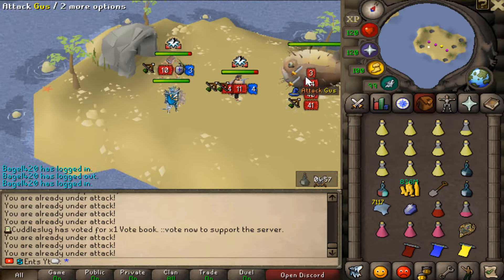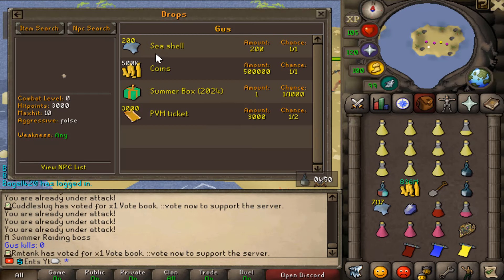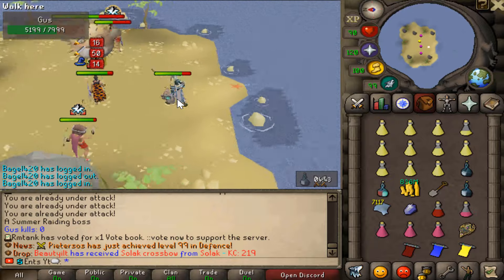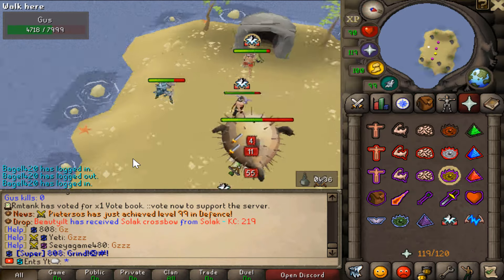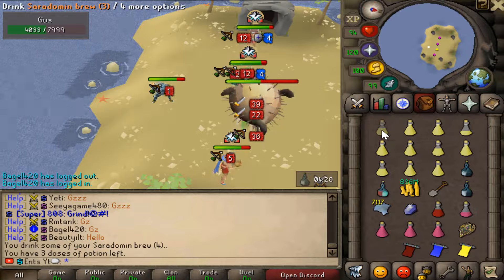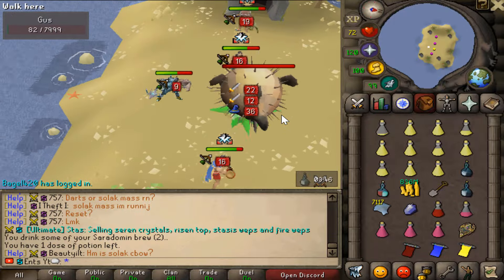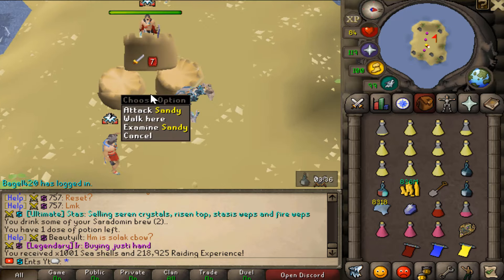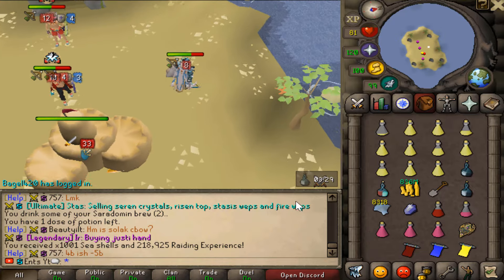There's a lot of people in the raiding cave. We've got Gus right over here — it drops 200 seashells. Let's finish it up. People can just enter the game and kill the bosses together. Someone just got a solar crossbow — congratulations! Gus is now killed. Let's pick up the loot — seashells! Sandy just spawned. We got 8,300 seashells already. It's so damn easy.